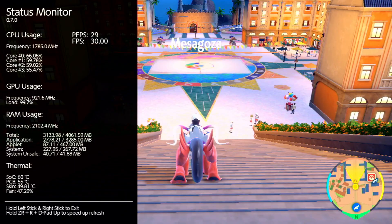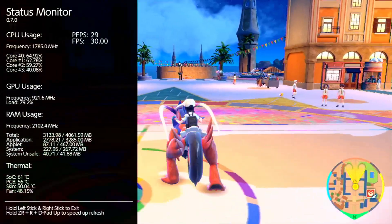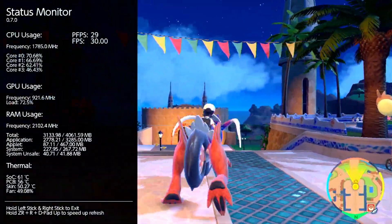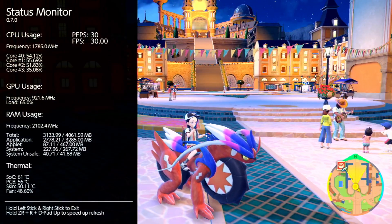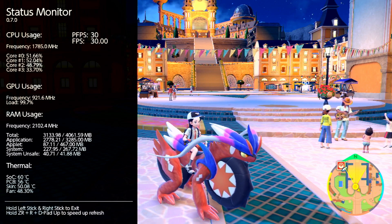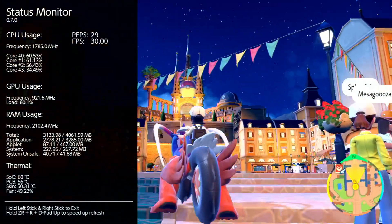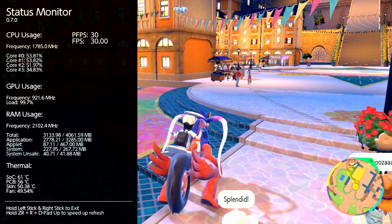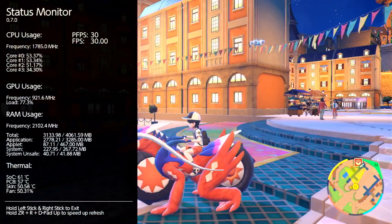I do hope we get a patch because even overclocking does not fix the pop-in issue or the low frame rate for NPCs. For example, the NPC on the hill updates at like 5 FPS. The ones close to me are perfectly fine, but the ones not that far away don't update at the full frame rate.